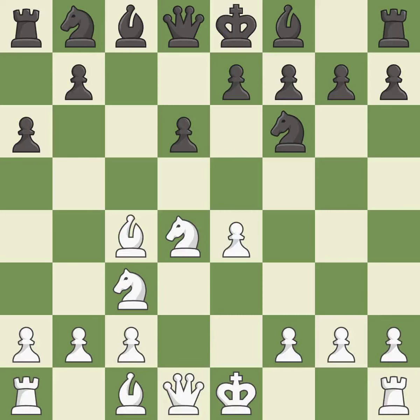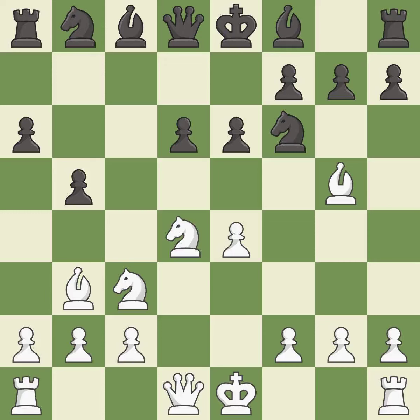Bc4 develops the bishop to an aggressive diagonal where it helps control the d5 square and attacks the f7 pawn. e6 supports the d5 square and allows the dark-squared bishop to develop to e7, activating it off of its starting square.